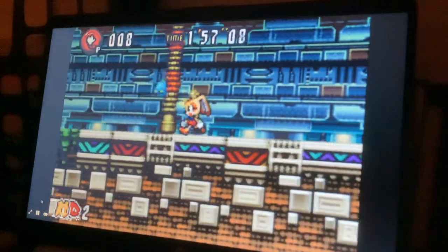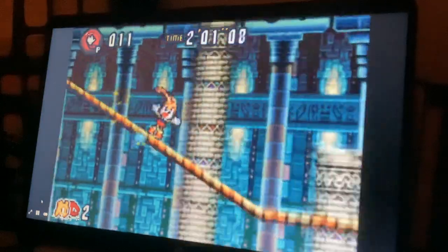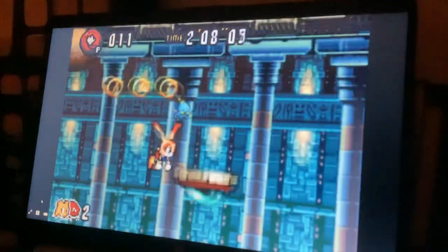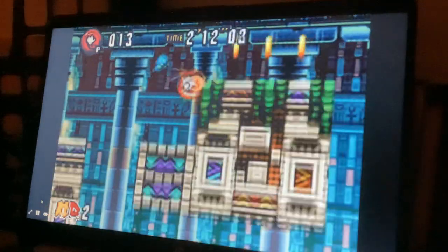This badnik from Sandopolis returns, as does a Sans-type enemy which also returns from Sandopolis in Sonic and Knuckles — which is coincidental. There are also boulders here, kind of reminiscent of Lost Labyrinth from Sonic 4 Episode 1.